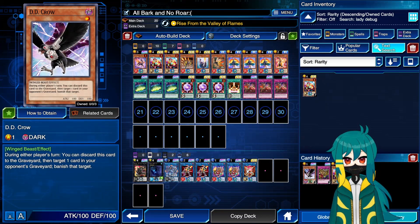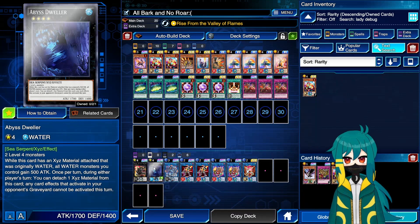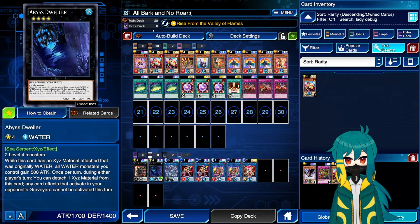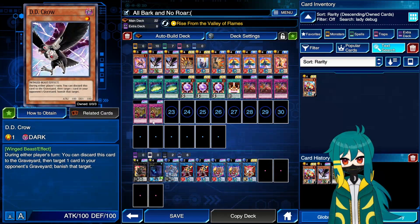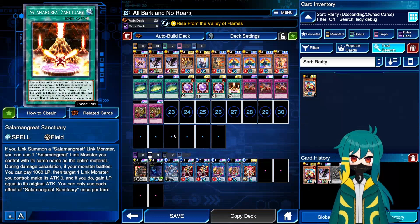If I was in tournament, I would heavily recommend either side decking Steel Swarm Roach and taking out Giant Hand from the main to main deck Roach, or swapping Giant Hand for Roach as needed, or swapping Dweller for Roach as needed — because Dweller is sort of dead versus Mech Knights, and Roach is sort of dead versus Salamangreat. So this is sort of the best main and extra deck for tournament, because it keeps things as consistent as possible. For Ladder, I decided to play more staples since you're up against a wider variety. I do think 22 cards is fine because we have so many searchable copies of Gazelle — we have 5 out of 20 staples we want to draw in the back row.